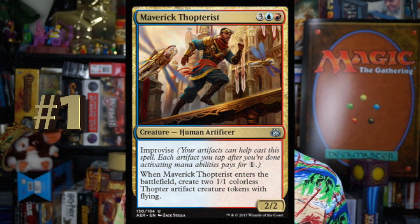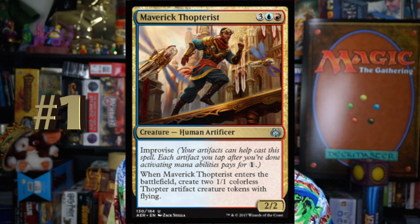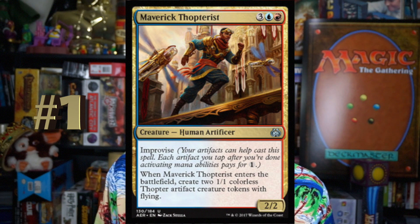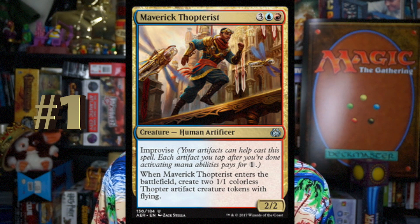My number one multicolored card is Maverick Thopterist. Three blue-red for a 2-2 Human Artificer. When it enters the battlefield, create two 1-1 colorless Thopter Artifact Creature tokens with flying. And it has Improvise. Five mana for a 2-2 that comes with two 1-1 flyers — I'd play that for five mana. The fact that it has Improvise makes it crazy. If you get this down for three mana, you're so far ahead. I'd totally splash for this. This would put me in blue-red. Get a Whirler Rogue in there too.